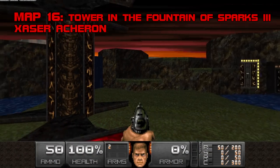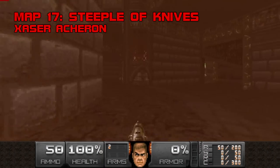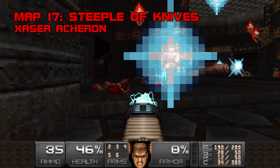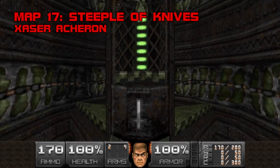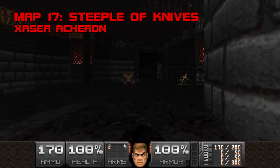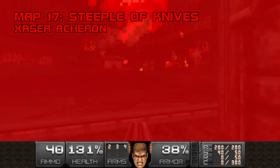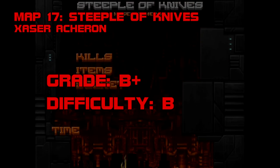Map 16: Tower in the Fountain of Sparks 3 is BTSX's third hubmap. Map 17: Steeple of Knives. Fun fact — in the Unity port release, BTSX stands for Big Towers, says Zazer. The shortest non-hubmap in the series to date, Steeple of Knives takes place in one of Zazer's signature skyscrapers. Each colorful switch summons a cocktail of foes that swirl into a cyberdemon-centric infight party. Watch out for archviles, budget your blur sphere, and this'll be over in a tick. Steeple of Knives is a heated but taciturn taster for the third mini-sode, and its brevity does not go unappreciated. Grade B+, difficulty B.